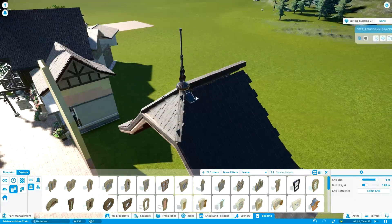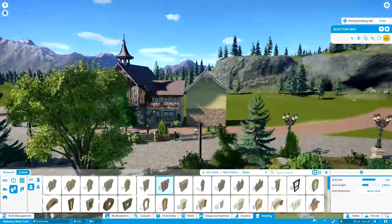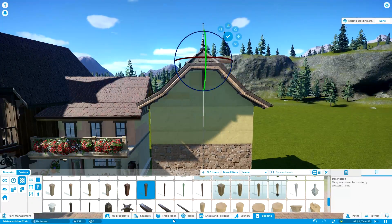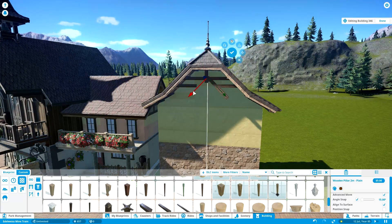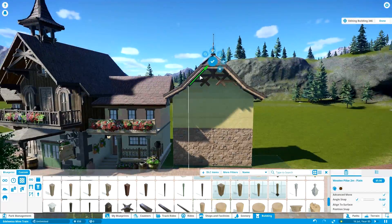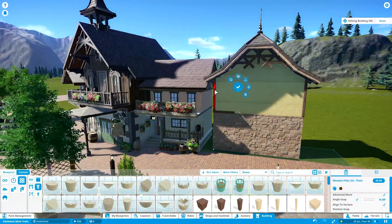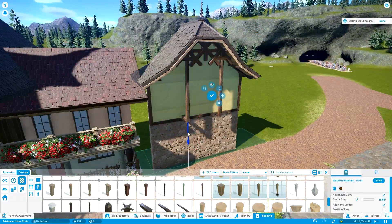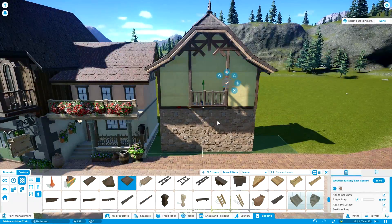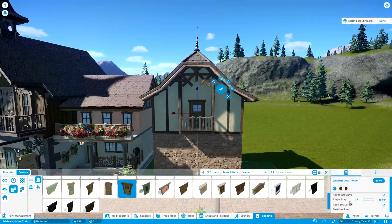I could not be bothered to create this whole roof over again, because it is really annoying to do and takes way too many pieces. So I decided to bring it over from another building. One of the greatest blessings of Planet Coaster is the fact that you can take things in and out of a certain building. You can select some scenery pieces from one building, remove them, then click on another building, multi-select the pieces, and click the icon which lets you add separate scenery pieces to that building — effectively switching which building the scenery pieces belong to. It's a really awesome trick for reusing things you've made previously.